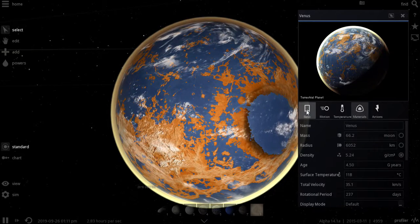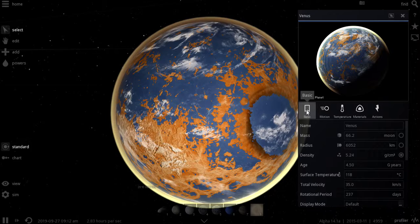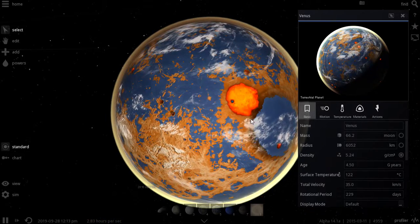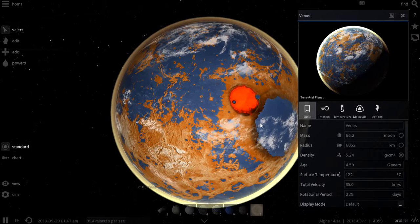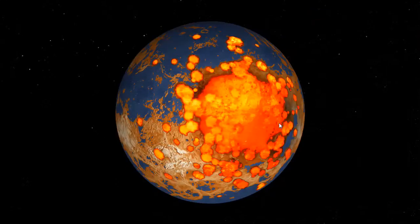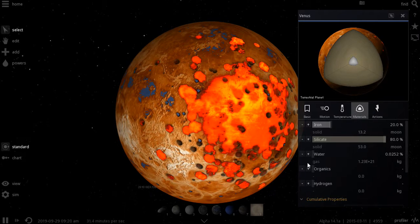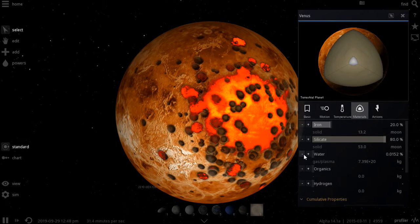But let's check out the temperature. The temperature is really hot. I gotta slow down time and we'll use it again. Increase the rotational period. Oh yeah — the water's a gas and a plasma. It must be really, really hot.